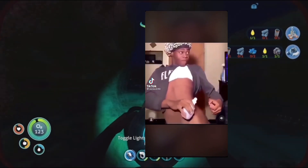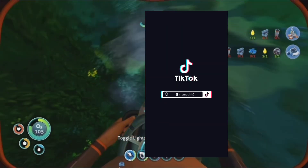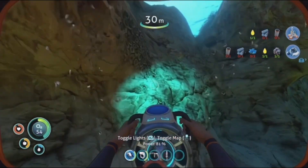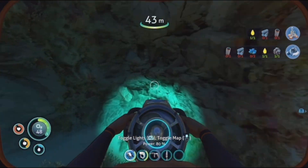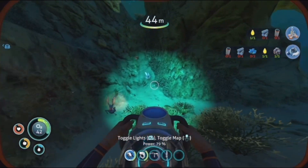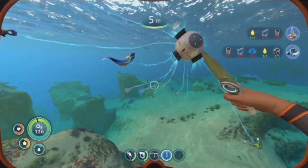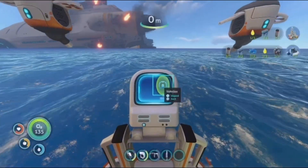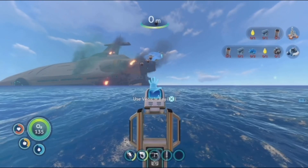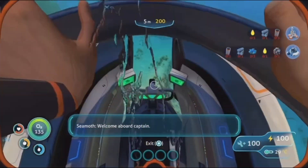Bro, when I say throw water at me I'm for real. Damn, let's get the hell out of here. I seem to be dying from thirst — I'm like an African kid. No water, no nothing. Boom! Look at that — Seamoth, also known as underwater car. Drunk driving, baby, let's go!